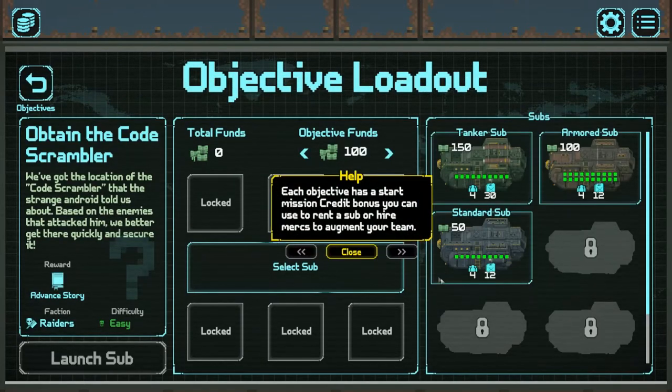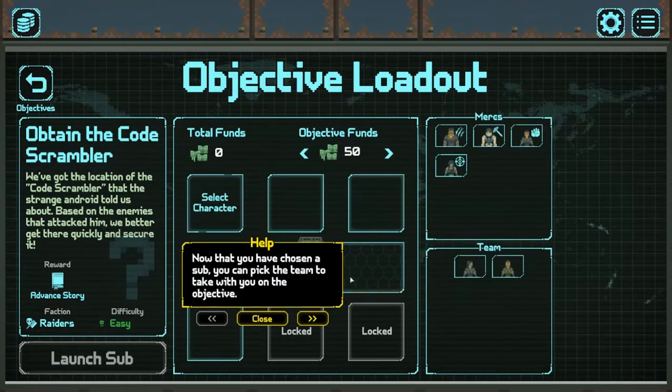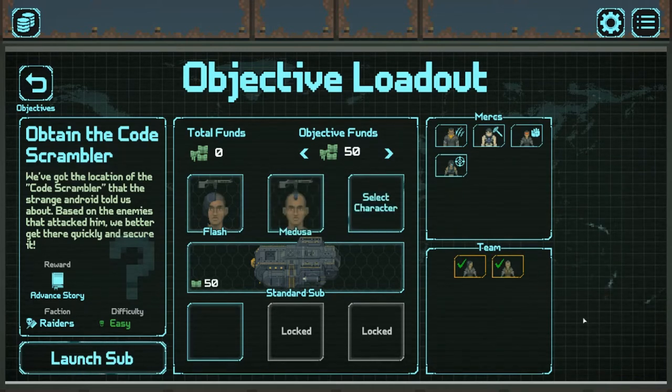Here's our loadout screen. Your total funds will be displayed here and you can add them to your objective funds as you'd like. But first you've got to complete a mission, so I'm not going to spend all my funds immediately on the armored sub, because generally you don't take too much damage. If you do, it's relatively easy to get repaired, so we'll stick with the standard sub. The map layout reminds me a lot of Faster Than Light, which is nice.